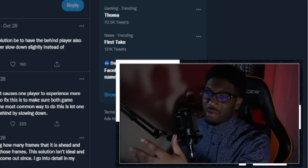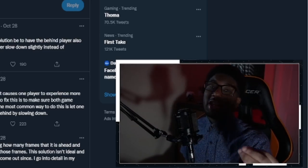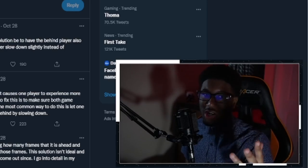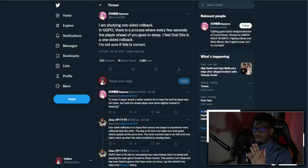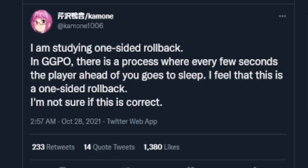If you don't know what one-sided rollback is, essentially it looks fine on one player's end but looks like a Dragon Ball Z teleporting match on the other's end — that's what's making the game jitter. They are looking at two things: jitter and one-sided rollback. One of their tweets says: 'I am studying one-sided rollbacks and GTPL — the process where every few seconds the player ahead of you goes to sleep. I feel that this is a one-sided rollback.'